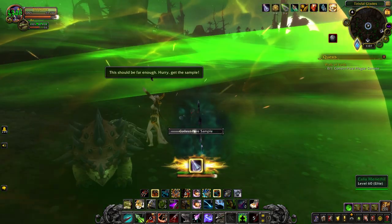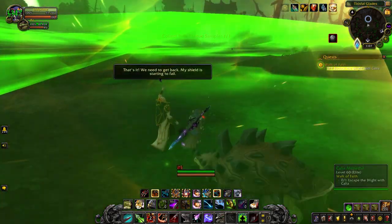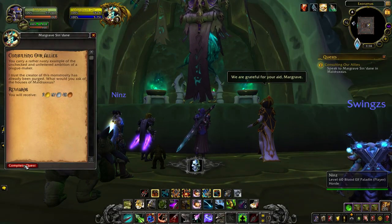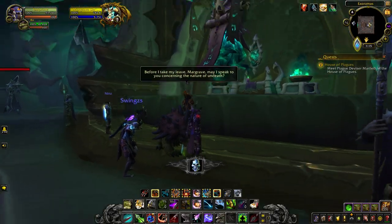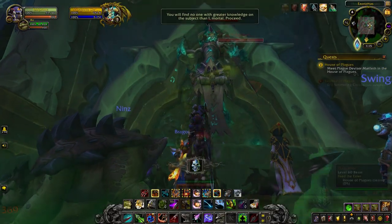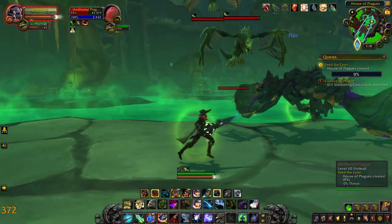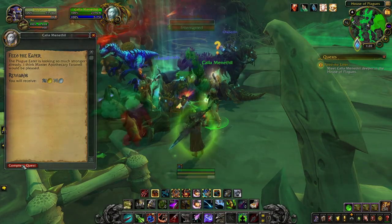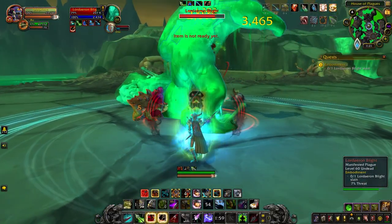After collecting a sample of the plague with Calia, you'll be sent back into Shadowlands to meet up with some old friends. First, we travel to Margrave Syndain. You're free to stick around and listen to Margrave Syndain and Calia discussing the nature of Necromancy. Next, we head over to Plague Fall, slaying enemies until we fill out a quest bar. Turn in the quest in the area, fight a slime mini-boss, and then the next quest will take you back to Tyr's Fall Glades.